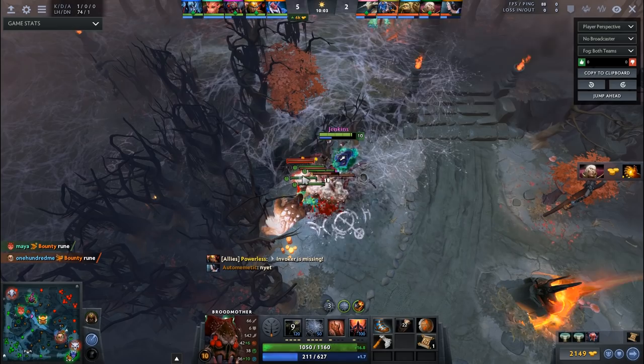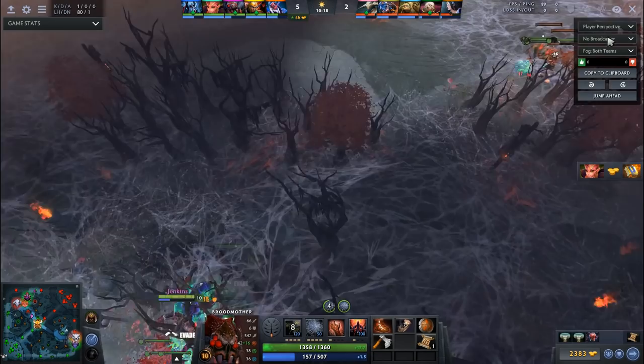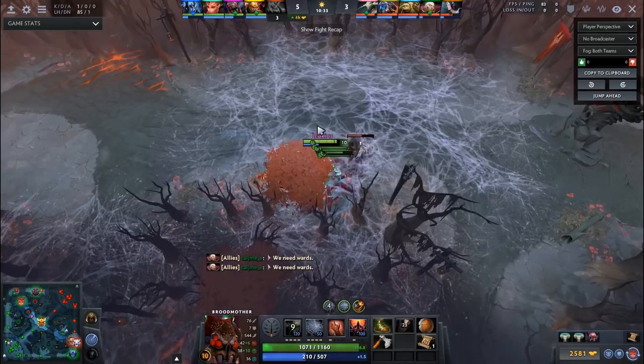I micro my hero so I'm also killing this camp simultaneously. Brood is a hero where you should be doing multiple things at once. Blitz told me when I was playing on Team Leviathan that the reason Kuro thinks Broodmother is an OP hero is because you can farm so many places at once really quickly. That's something that should absolutely be abused — in the laning phase you can use spiders to farm multiple camps, get bounty runes, cut creep waves. If they give you an inch, take a mile.